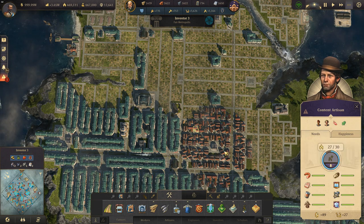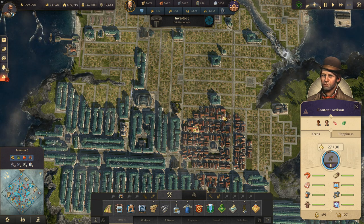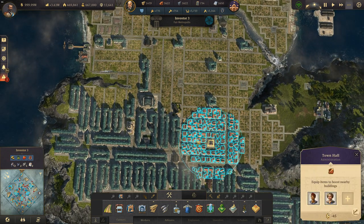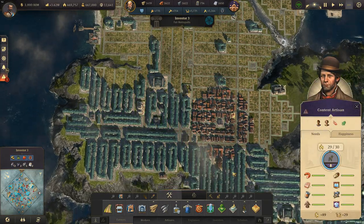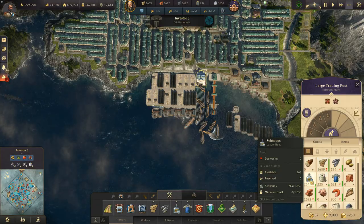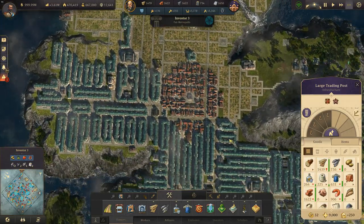I found that I was getting riots because I'm not producing any of the luxury needs as I'm skipping through the tiers. If I got distracted and left the artisans, I'd come back and there'd be riots because they didn't have their luxury items. So always make sure there's a church there for the artisans. I've got schnapps in here for the workers and the farmers, and engineers' luxury items are covered by the coffee.